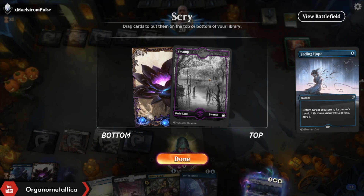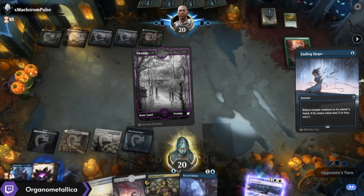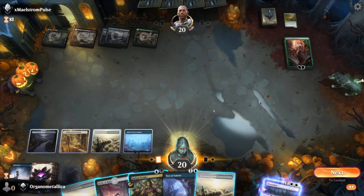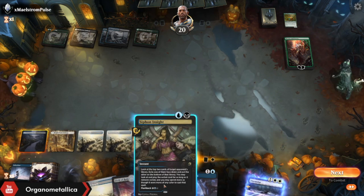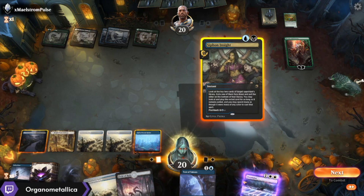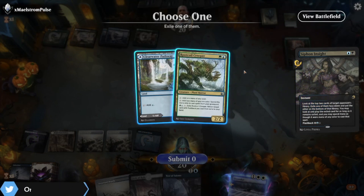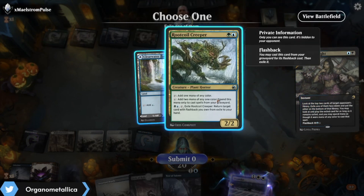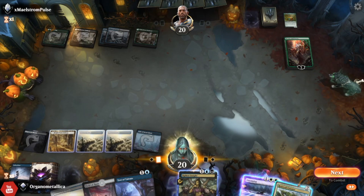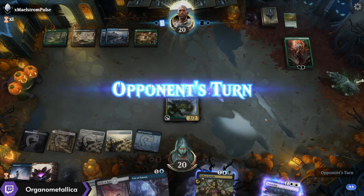Do I want this Swamp? Got two lands in hand — I need more action. In a perfect world I'll get a Vanishing Verse. That's not a Vanishing Verse. I kind of want to Siphon Insight now on the off chance that I might grab something good, because I don't think I'm gonna be able to Test of Talents anytime soon. So doing this now lets me grab a Rootcoil Creeper — is that what I want here? Yeah, might be better than nothing. I guess I'll play the Rootcoil Creeper.